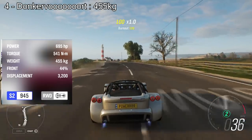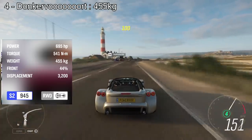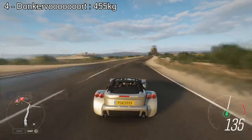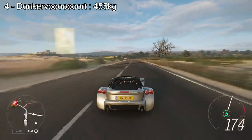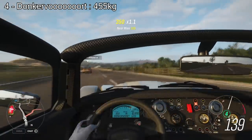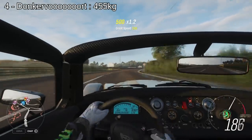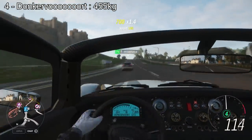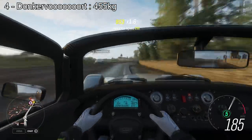At number 4 we have the Donkervoort D8 GTO, which weighs 455kg with 695hp. This is easily the fastest car on this list and I think the brake horsepower per tonne in this car is something like 1500, which is absolutely mind-blowing. Not only does it have one of the highest brake horsepower per tonne in the game, it's one of the lightest cars in the game and it handles the power very well. Number 4 on the list is the Donkervoort.